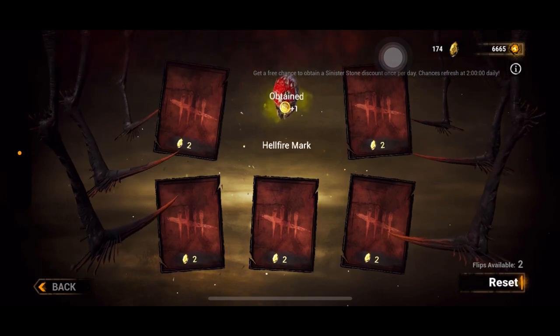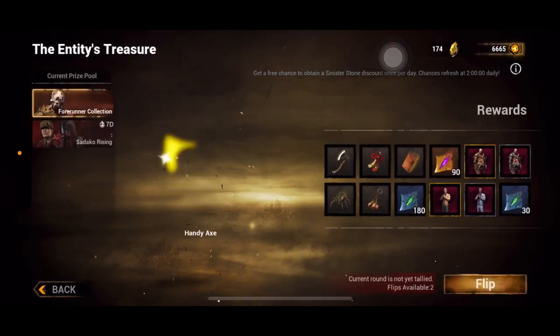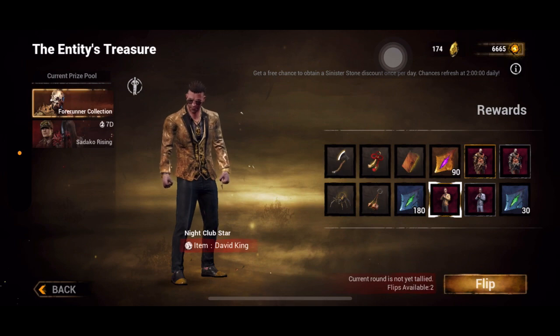This maintains the one-to-one ratio instead of doing full draws where you might spend seven sinister stones and get less than seven entity coins. Yes, this means spending fewer sinister stones and getting more entity coins, but in my opinion this should not be your main aim.